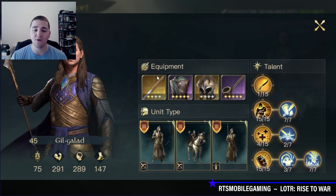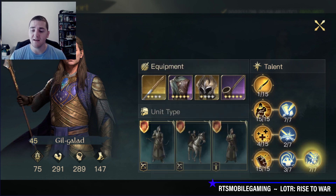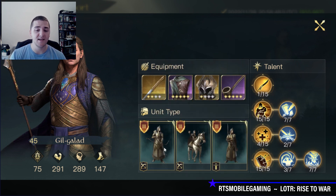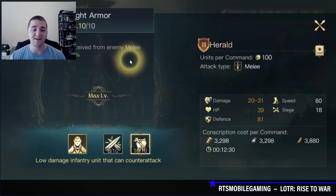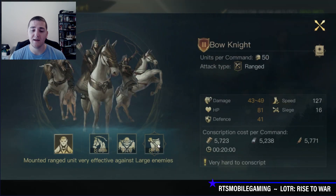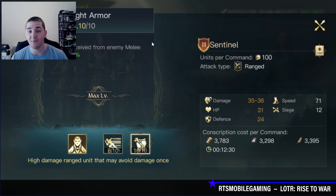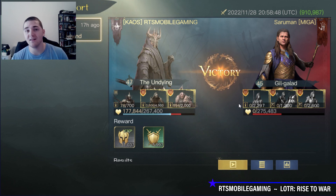He's got a fairly competent Gil-Galad with some 4-star gold equipment and 5-star purple equipment. He's running a fairly standard build with Kingly Kin, Exorbitance, High King, Elven Leader, and a Point and Icicle for the stun. Troop-wise, he is using Tier 1 Elite abilities, Light Armor for anti-damage from melee — so I will be dealing 15% reduced damage with my melee units, which will definitely help him in the long run.